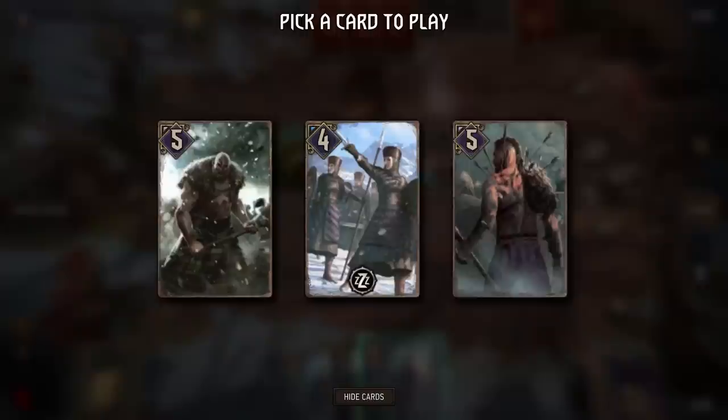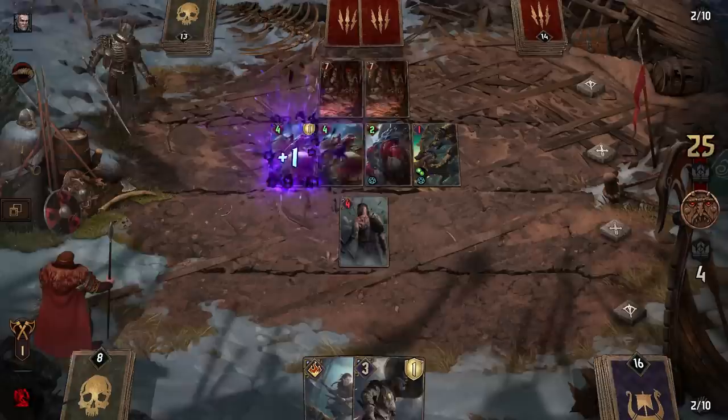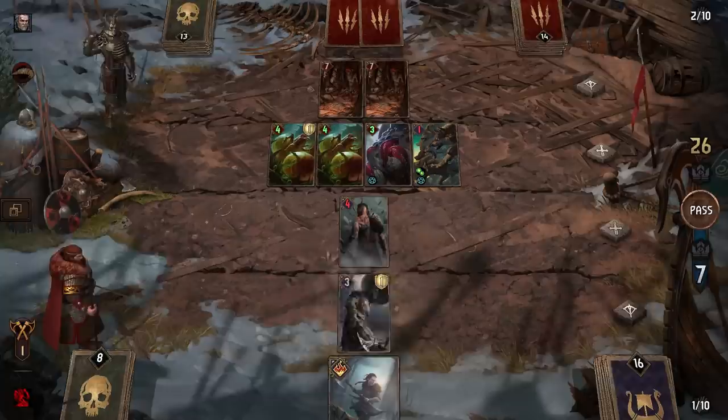Here you can see the first Feral Bond being played. The card then shows you 3 options of Bronze Skellige Warriors to choose from. In the next turn, we play a Highland Warlord to increase all damage from Great Cards by 1.